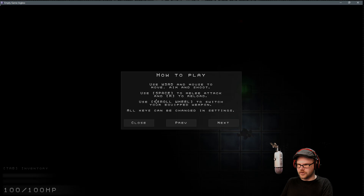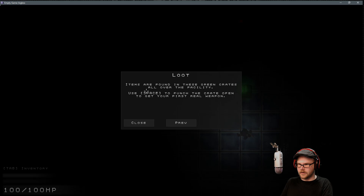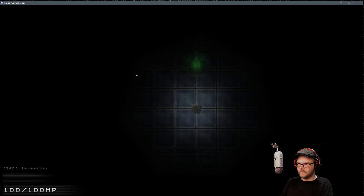Space to melee attack or reload, scroll wheel — yeah, we got that already. Find equipment to help you in the journey, press tab to open inventory, G to drop your weapon. Items are found in these green crates all over the facility, use space to punch the crate open. Get your stuff. Okay, where am I?